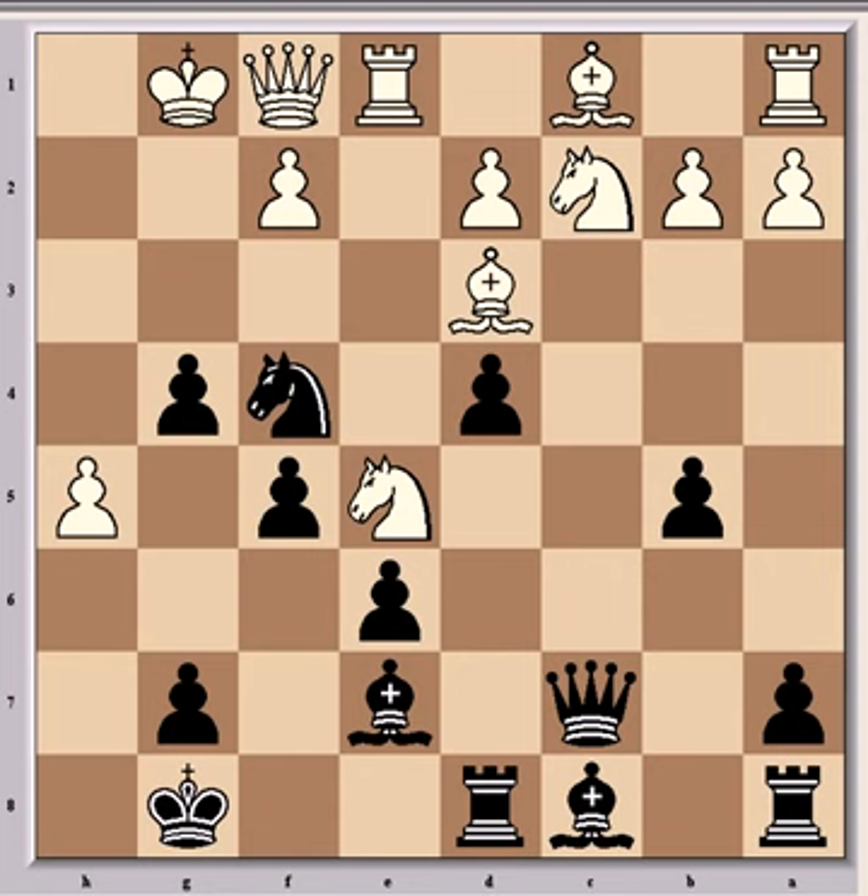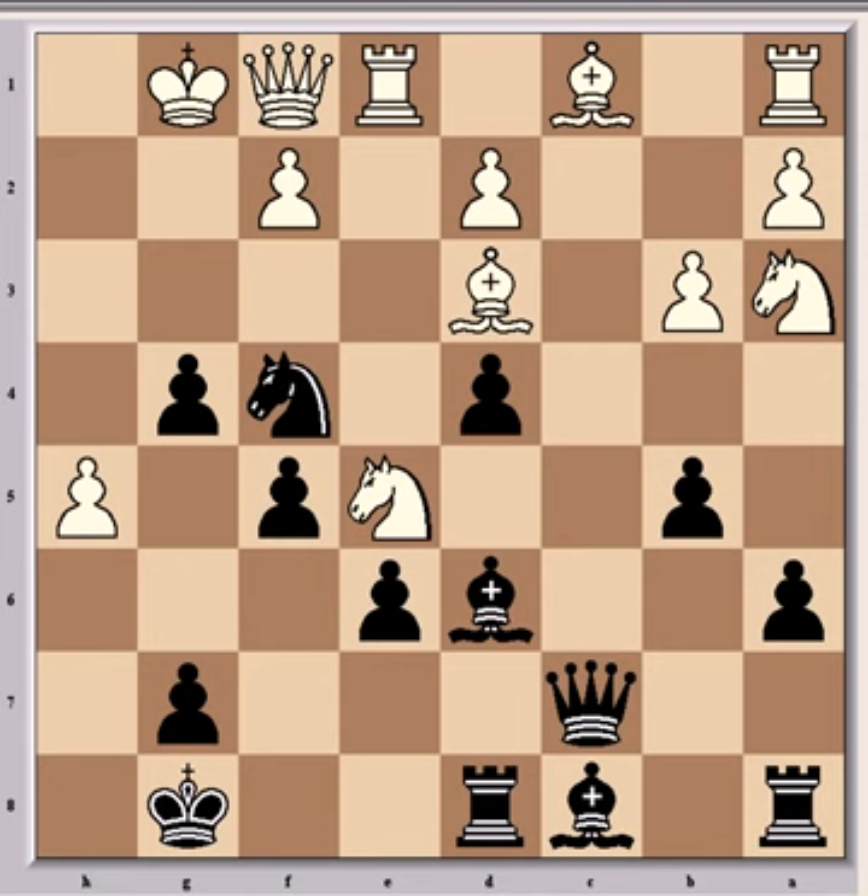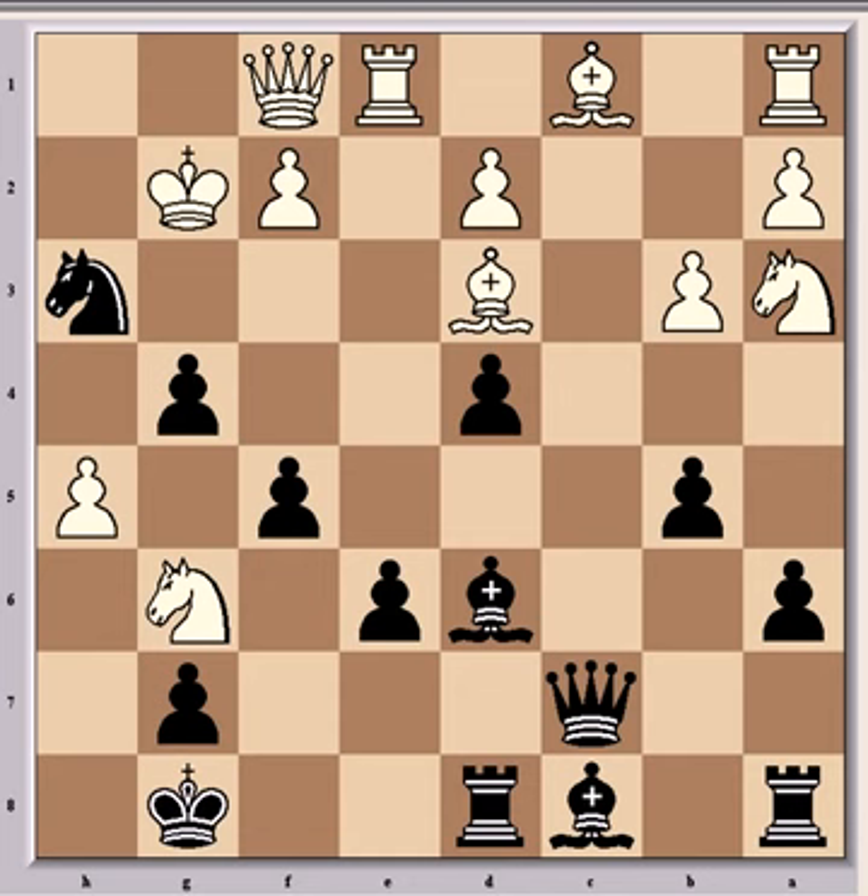An example continuation would be knight a3, a6, b3, bishop d6, knight g6 just to meet that threat, but then knight h3 check, king g2, and bishop b7 check, with an absolutely winning attack for black. So game over in 18 moves, and a brilliant game from Ljubović. I hope you enjoyed that — please leave any comments or thoughts. Thanks very much.